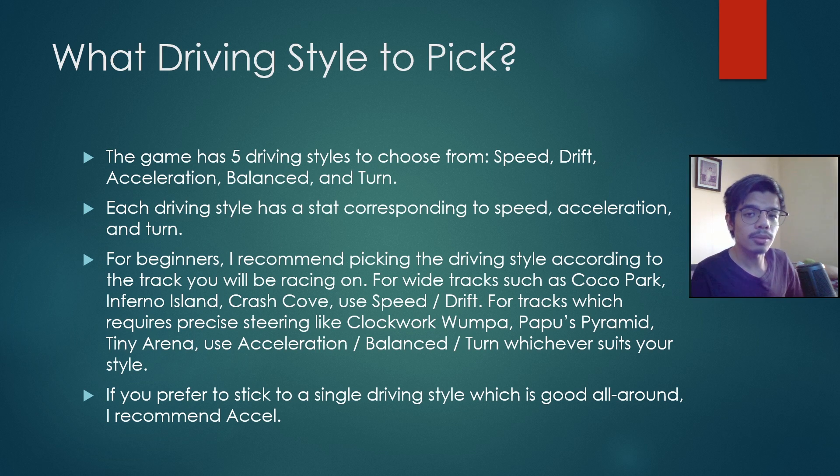First let's tackle what driving style to pick. The game has five driving styles to choose from: speed, drift, acceleration, balance, and turn. Each of those driving styles has a corresponding stat relating to speed, acceleration, and turn. By their names: speed driving style has the fastest speed, acceleration driving style has the best acceleration, and turn driving style has the best turn.